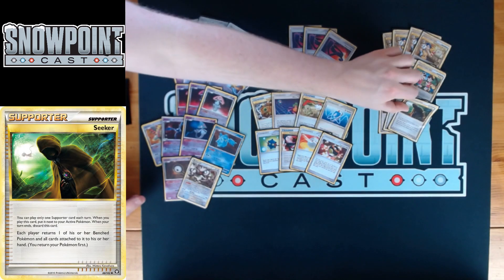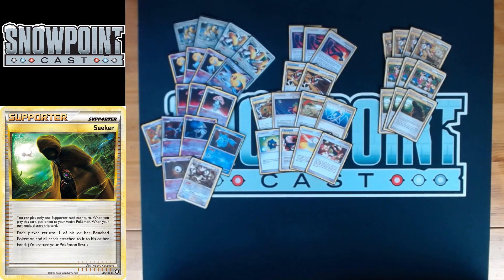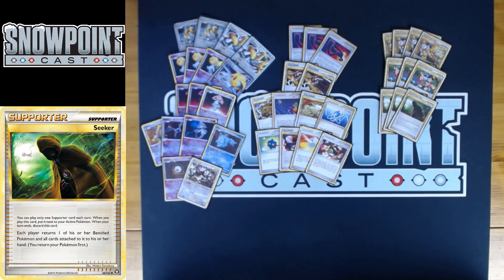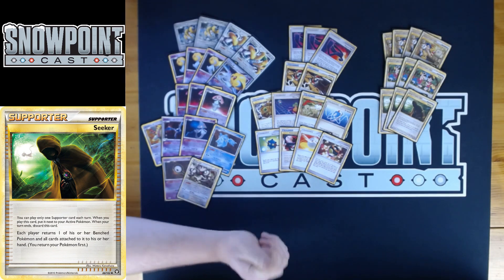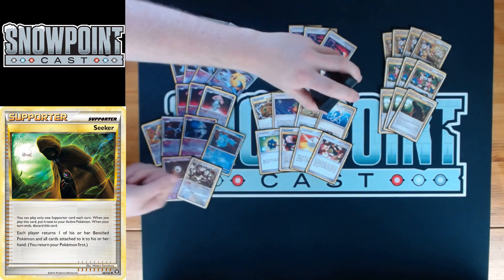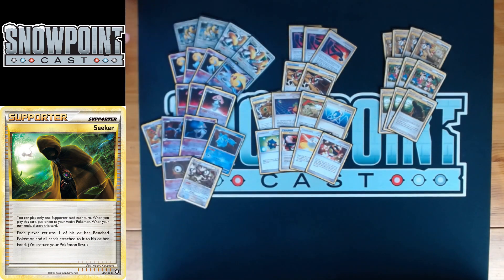Three Seeker — another really solid buff from Majestic Dawn to Call of Legends. Seeker is insane for picking up Mesprit: you just go Mesprit Psychic Bind, Seeker it back, Mesprit Psychic Bind again, and repeat the lock over and over. Seeker can also heal Regigigas — if it's about to go down, use Warp Energy to move it to the bench, pick it up with Seeker, then reattach the Expert Belt or Sacrifice into energy again. You can also reuse Uxie, Mesprit, Crobat G, Giratina, or Azelf.